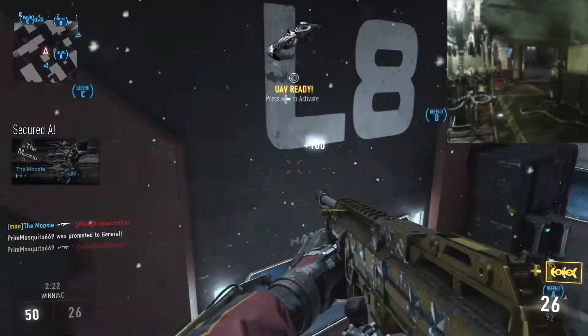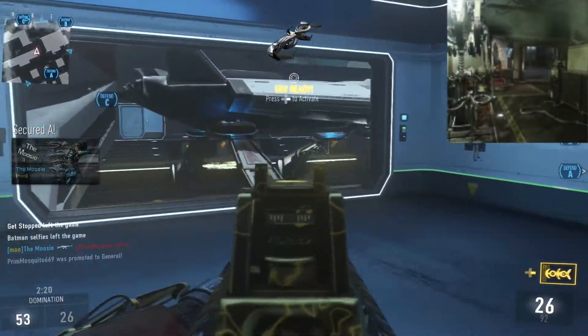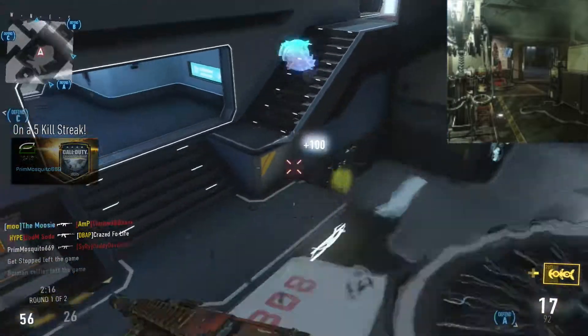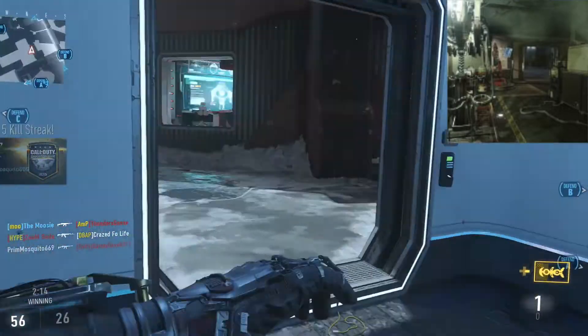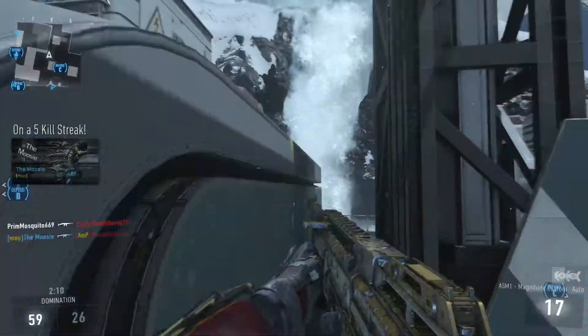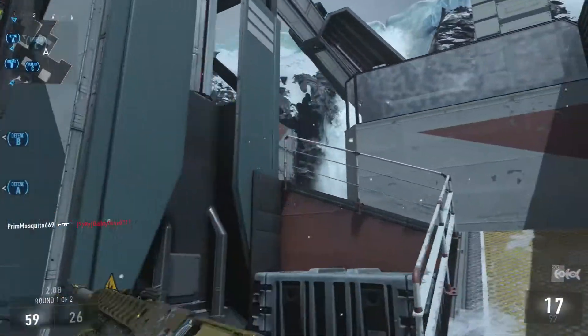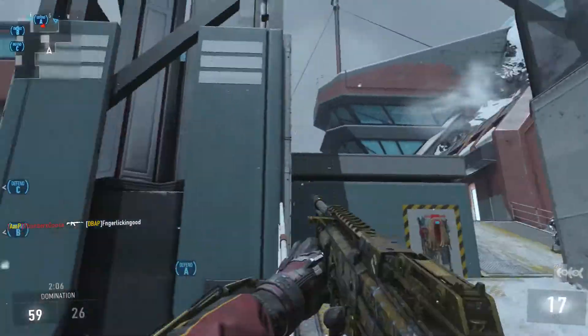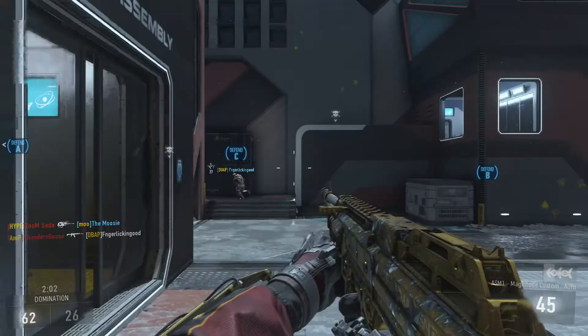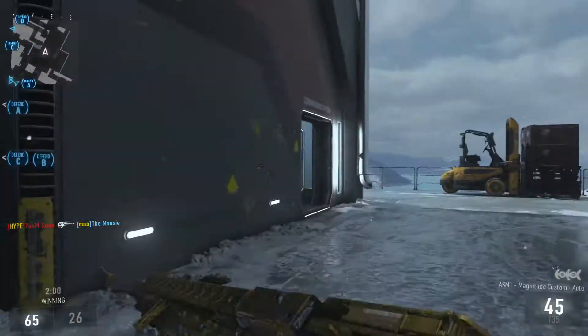The last map is called Chop Shop. It reads: Discover the seedy underbelly of the unauthorized exoskeleton trade in Chop Shop, a medium-sized industrial complex with a devastating map-based scorestreak — the Advanced Repulsion Turret. This map reminds me a lot of the campaign, and the Advanced Repulsion Turret just sounds awesome. They don't give us any detail on it beyond the name, but the name alone sounds great.